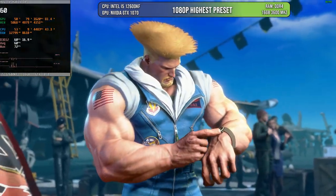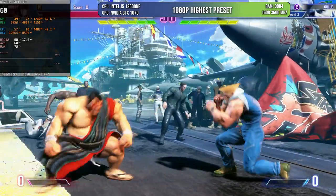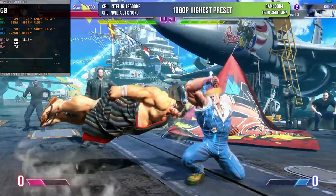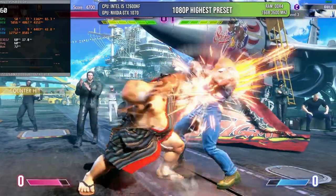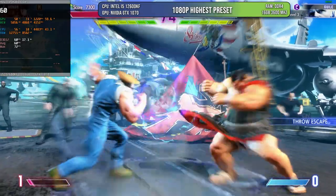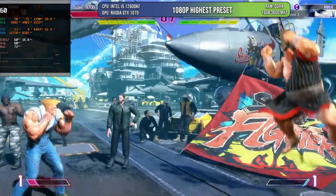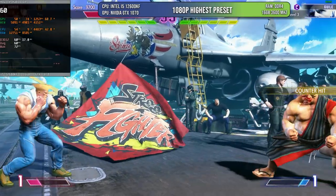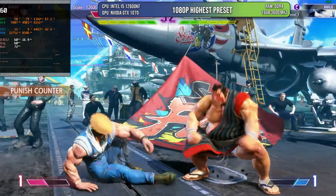Finally, I tested Street Fighter 6 for those who love fighting games. There are some dips — especially during character intros when both fighters are on screen, dropping to 40–45 fps — but once the fight starts it hits 60 fps. This is at 1080p, highest preset, with no reconstruction or upscaling applied. Overall it runs at 1080p no problem at 60 fps, very buttery smooth, and that's another great experience you're going to have with a GTX 1070.